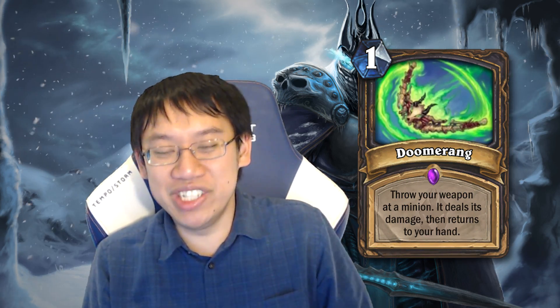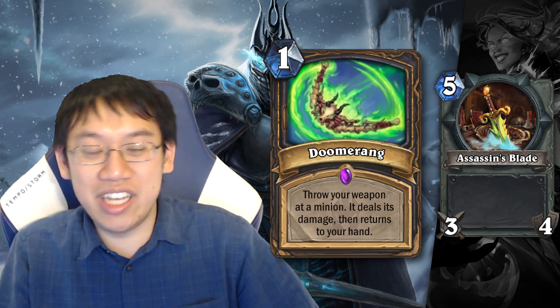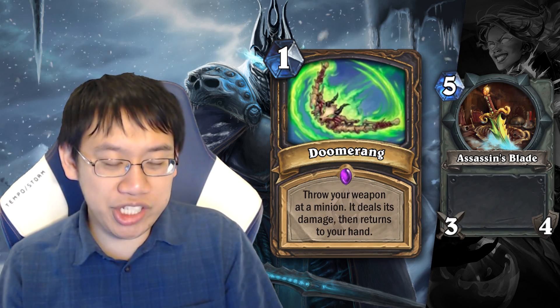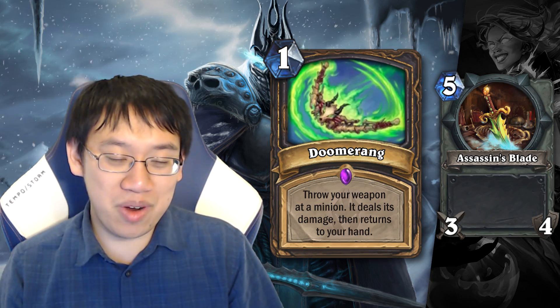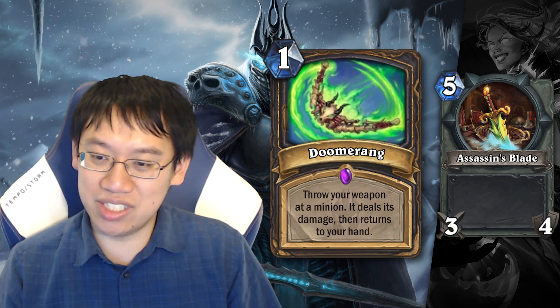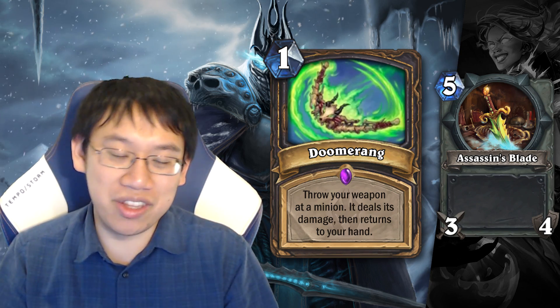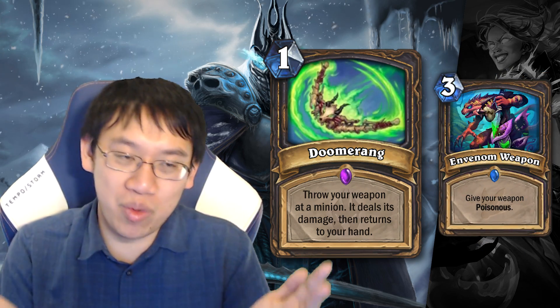Doomerang: throw your weapon at a minion, it deals its damage, then returns to your hand. So this is a way to re-salvage your low-durability weapon. You swing 3 times with Assassin's Blade, then Doomerang and get it back, effectively getting 7 swings with Assassin's Blade. The card seems reasonable, and you also don't have to take the damage from your final swing. The main problem is finding the correct weapon to combo with Doomerang. Since it's the weapon dealing the damage, you get Lifesteal or Poisonous benefits if the weapon has them.